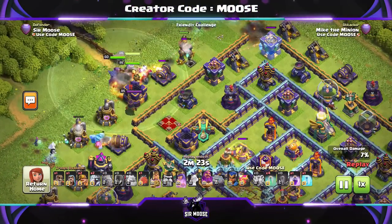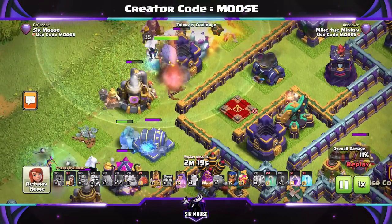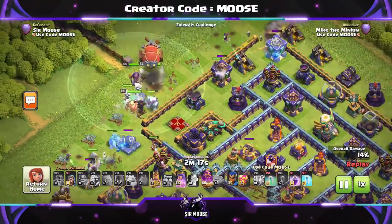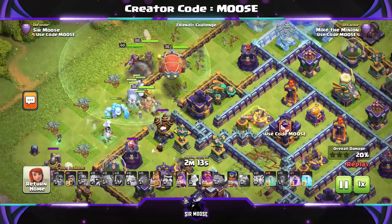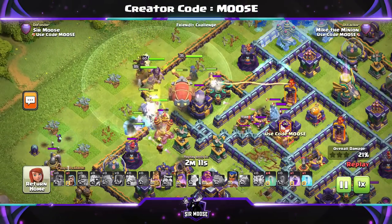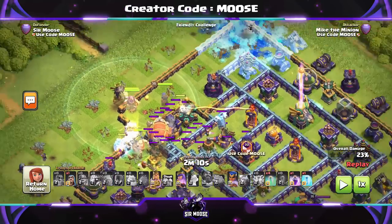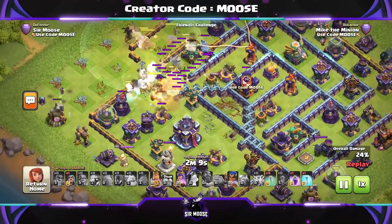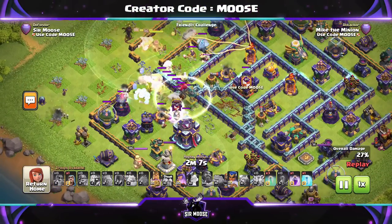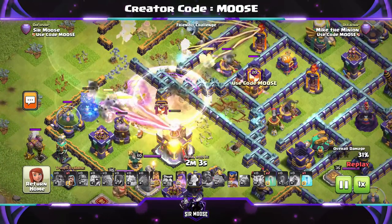Poison Spell Towers are nasty as well. Next stage of the attack: a bit of a funnel there. We've got an Electro Titan and Ice Golem on the left, Super Wall Breaker has been deployed, rest of the troops in the center. Battle Blimp's got your Super Wizards inside. Grand Warden on ground mode. We're aiming for an area just before the Town Hall to unpack the Battle Blimp. There's the Invisibility spell and a Rage spell — we need the Super Wizards to take out the Town Hall.